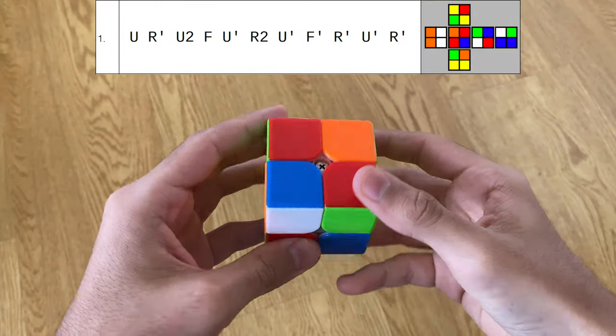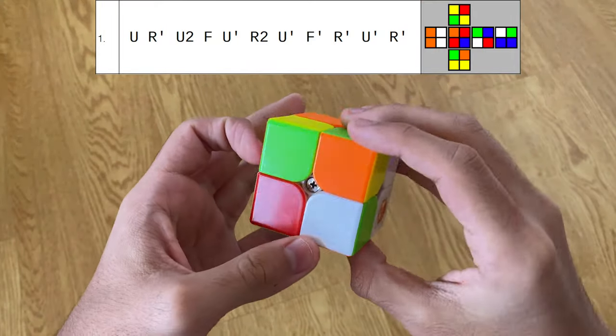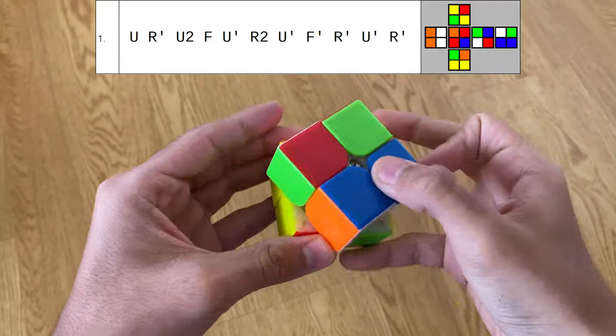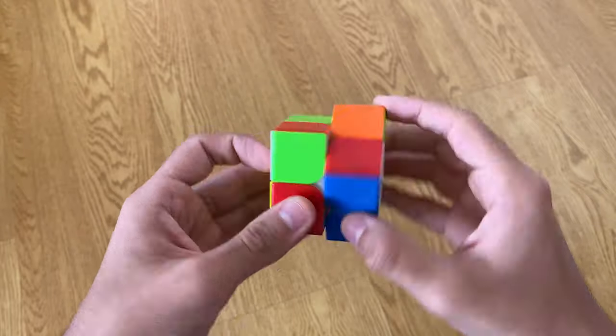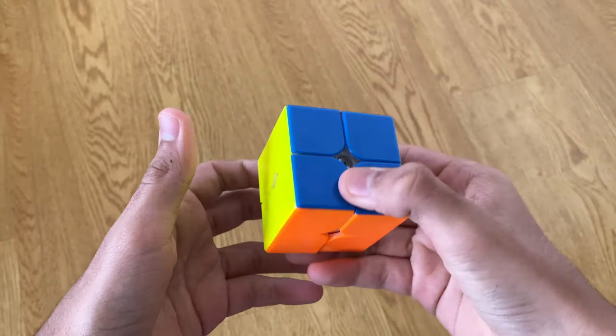On this first scramble I spot that you can just do three moves into anti-sune with no AUF. I really don't see anything better, so what I end up doing is U and then anti-sune, no AUF.